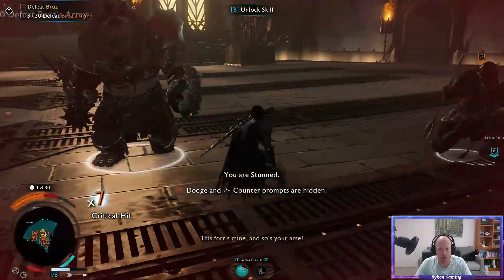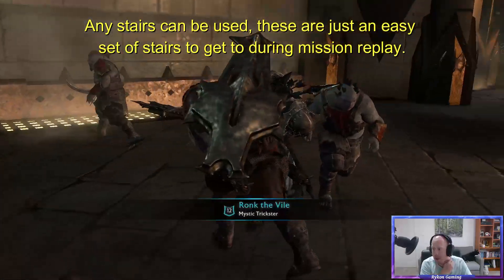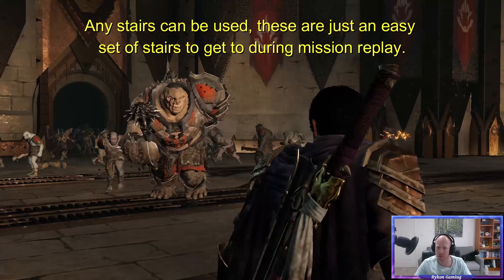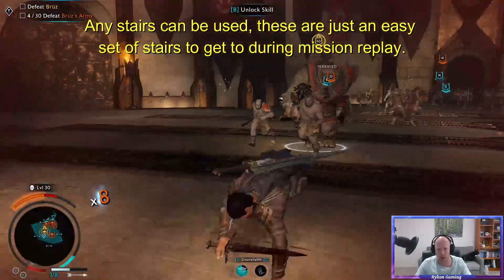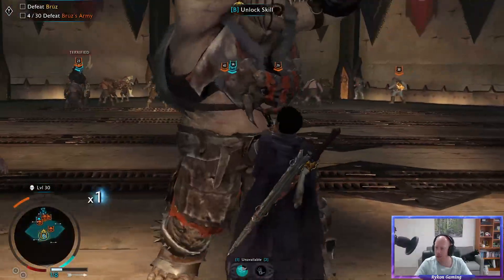Just need enough to be able to do an execute, and I need to bring Bruce close to these stairs. So it involves these stairs — being on a certain angle compared to an Auric — and it will cause some interesting glitches to happen, let's just say. We can do this. And there we are.